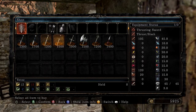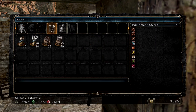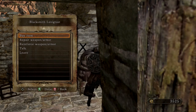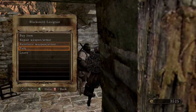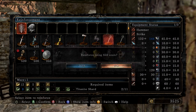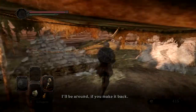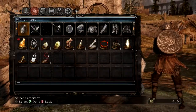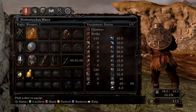Let me buy two maces. And then we're going to upgrade both these maces. I'm debating on whether to get the Pursuer's Ultra Greatsword because it's a really good weapon. I just need a little bit more souls — did I pick up any souls back there? No, I didn't.